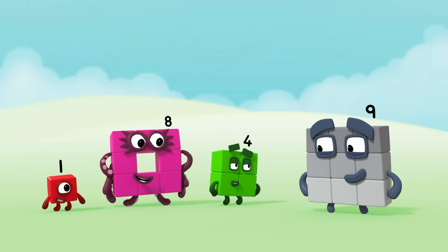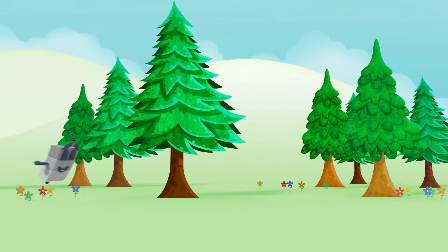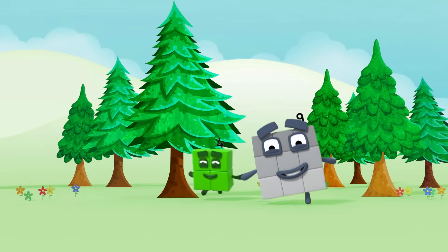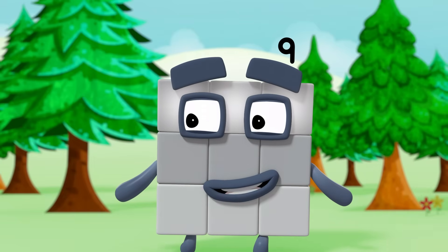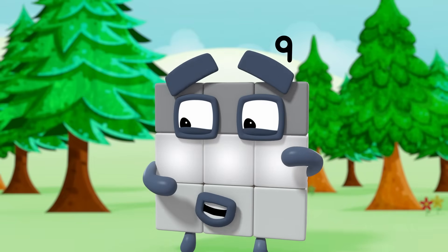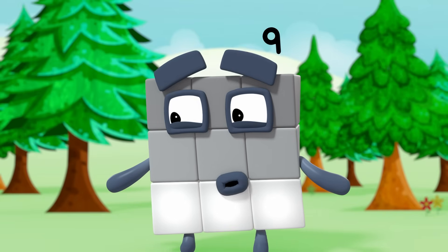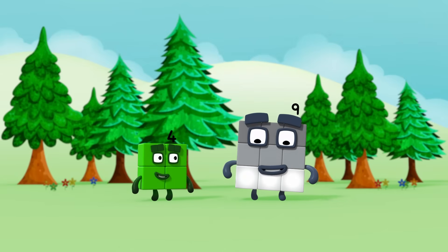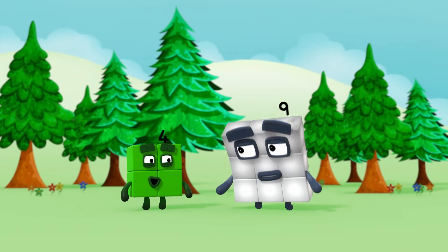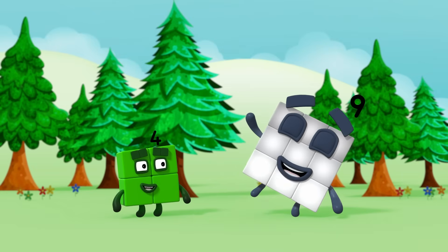So why do you have a number nine on top, silly? I'll show you. One, two, three — three blocks in my first row. One, two, three — three blocks in my second. One, two, three — three blocks in my third row. Three rows of three. Three rows combine, as you can see. Three rows of three make nine.